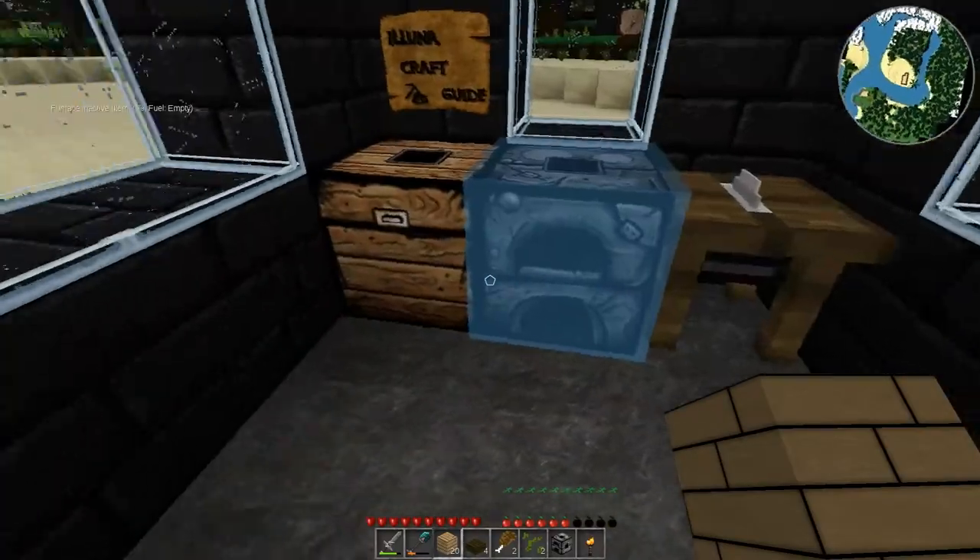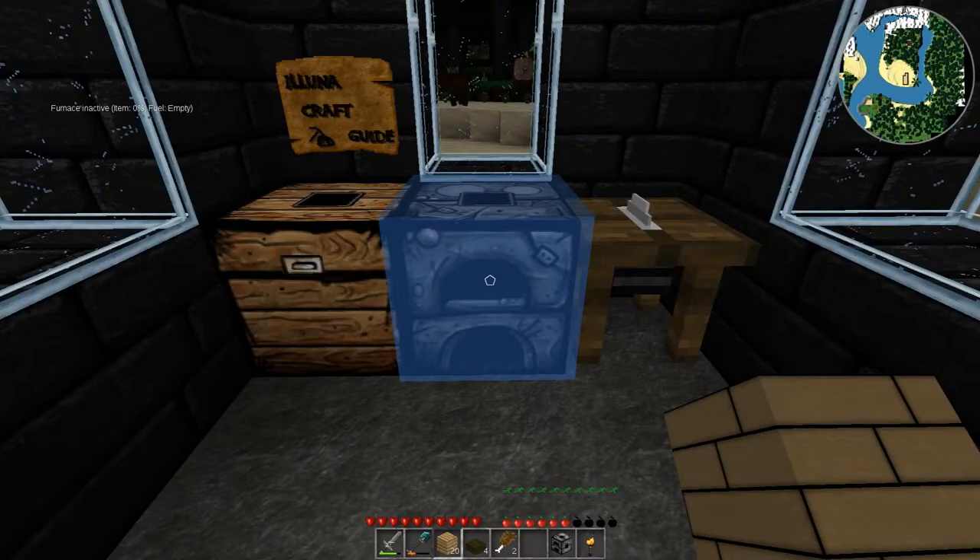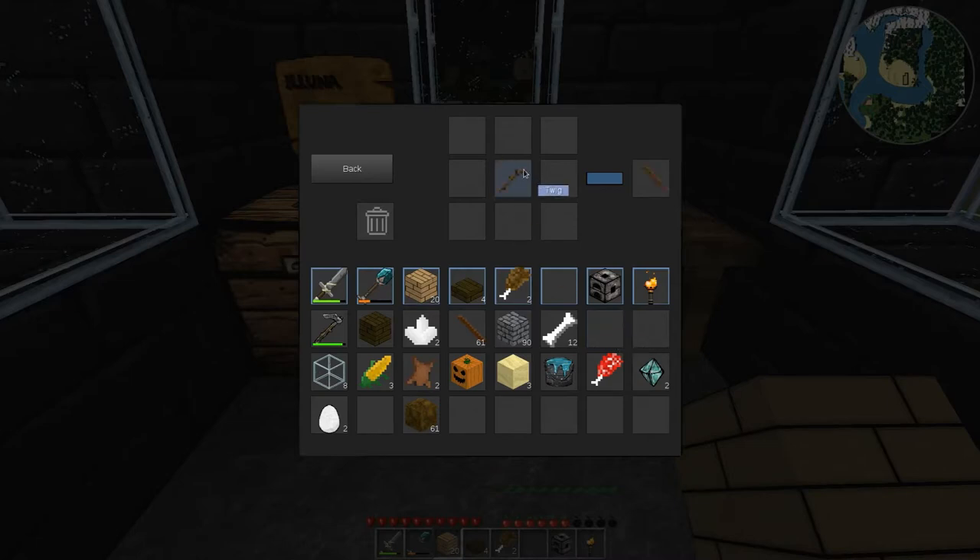I need coal. I don't know if moss burns - it does, beautiful! Twigs don't though. But I bet if I turn the twig to a stick then it does. It's all right though, I don't need it to.